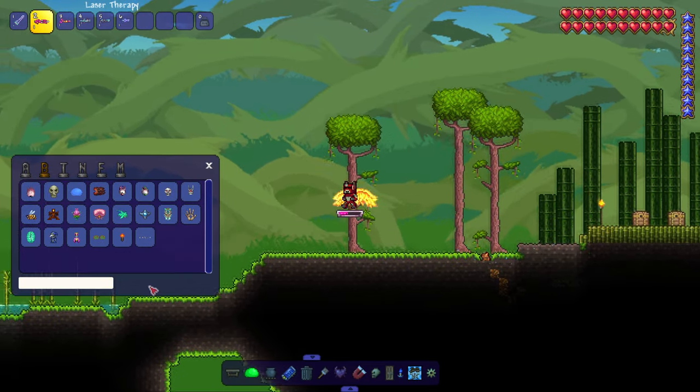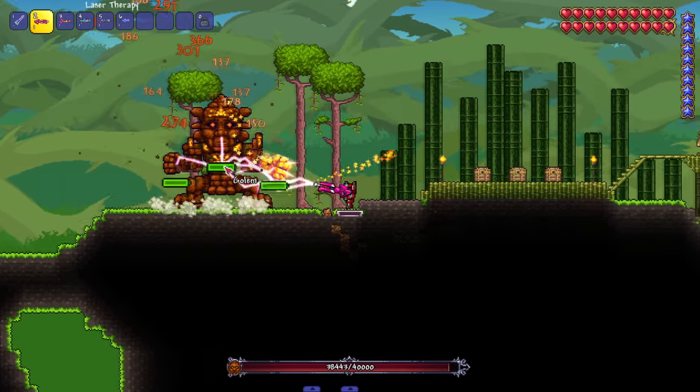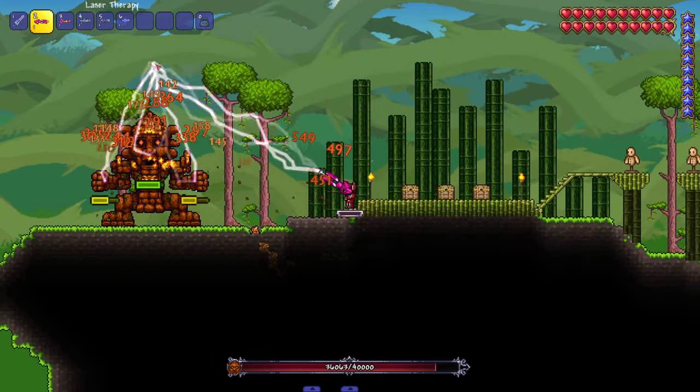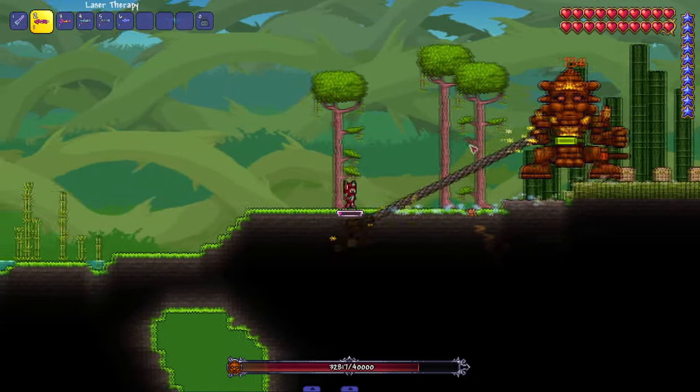Let me bring in the Golem and hit it with Laser Therapy. It targets multiple pieces of the Golem — I mess with this attack. Lightning in Terraria is always sick.